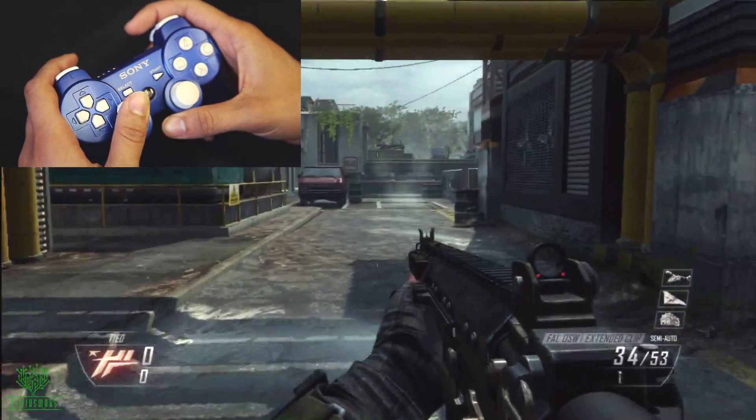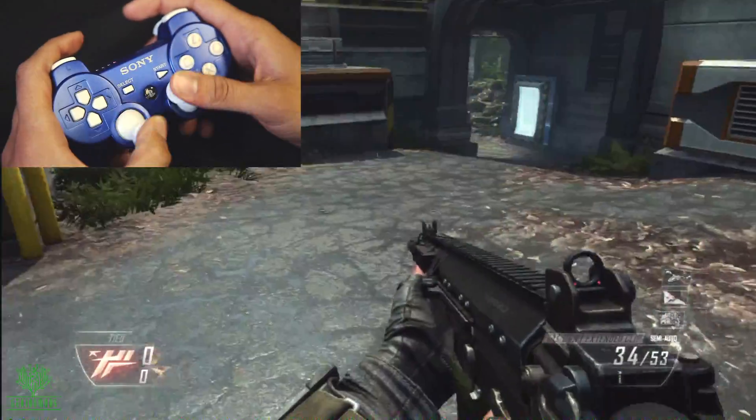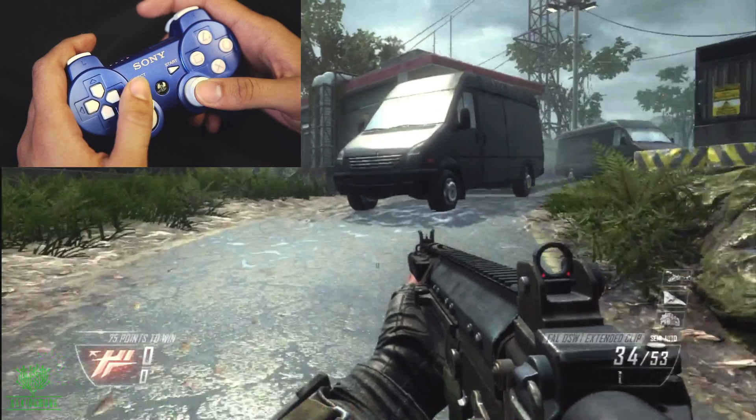How are you doing guys? This is Winston from Genius Mods. Today we're going to be testing out our rapid fire function on our PS3 controllers. Right now we're in mode 1, which is 14.28 shots per second. We can actually program these controllers to up to 50 shots per second, but Black Ops 2 only allows it to go up to 14.28.